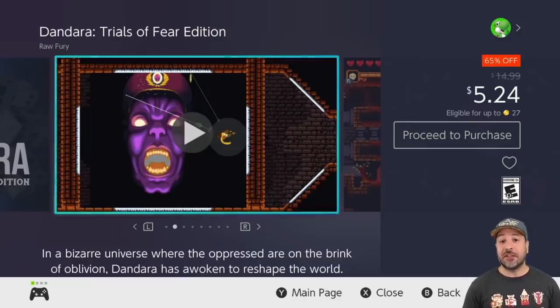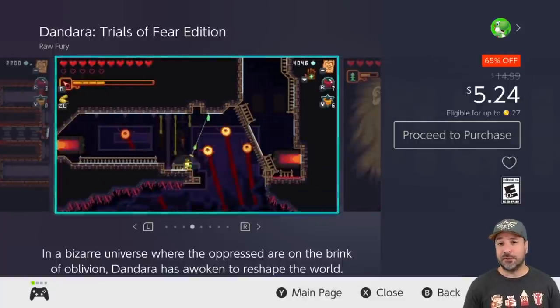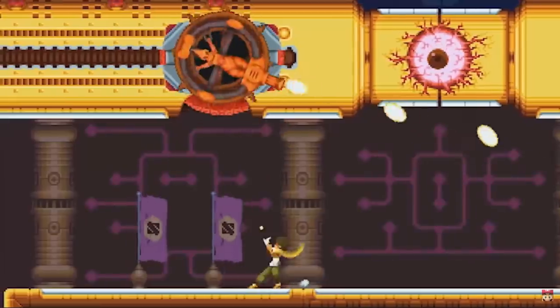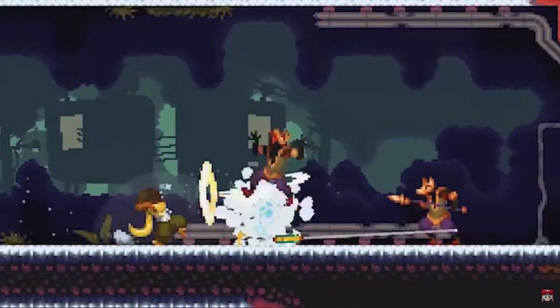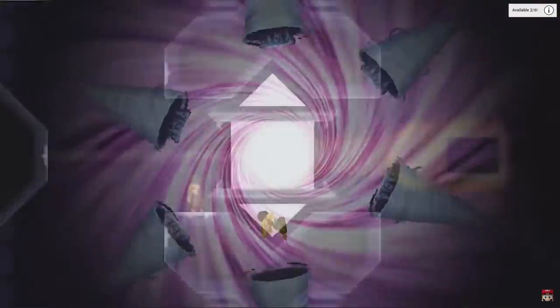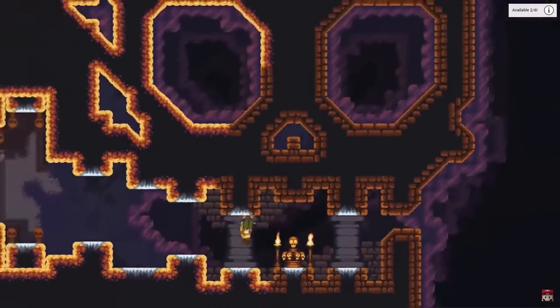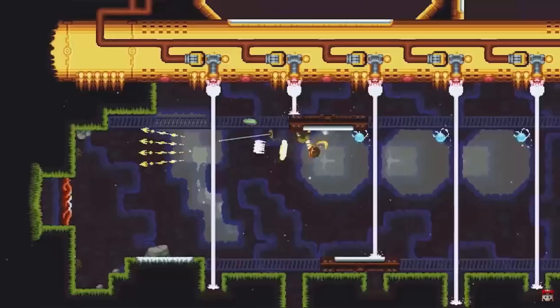Next we have Dandara: Trials of Fear Edition at 65% off for $5.24. Another great 2D Metroidvania on the Switch. However, at its full price of $14.99 there are better options out there. But at $5.24, for fans of Metroidvanias that want to try something a little different — one that can even sometimes use the touchscreen — Dandara is a great pickup.